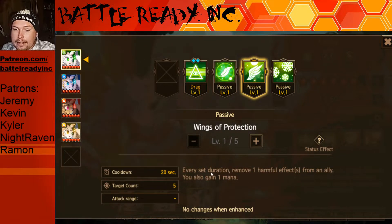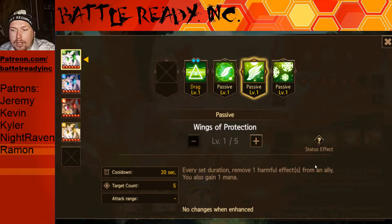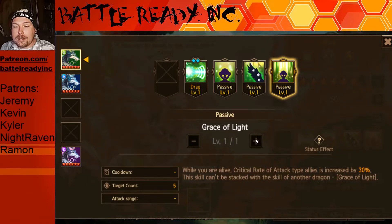Frosty's other passive also gives you one mana, grants immunity, and removes harmful effects — that's kind of neat. But Frosty's while-alive passive gives 15% increased damage from all attacks from attack type allies. This new dragon gives 30% crit rate to attack type allies — almost like adding an entire rune onto your dragons, like a free leadership skill. However it's only 15% damage increase for Frosty whereas the new dragon is 30% crit rate, and both only affect attack type allies.